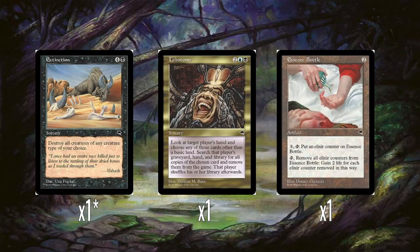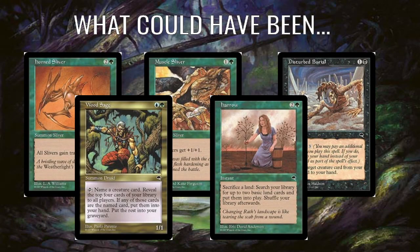And then you have Essence Bottle, which is just a bad, bad old artifact. Two mana to play it, does nothing when you play it. Three mana and tap it to put a counter on it, then tap to remove all the counters from it to gain two life. So at the very minimum you're paying five mana to get two life. That's just straight up not good.